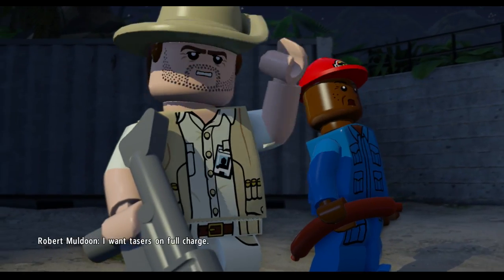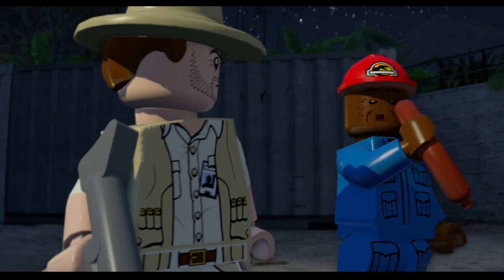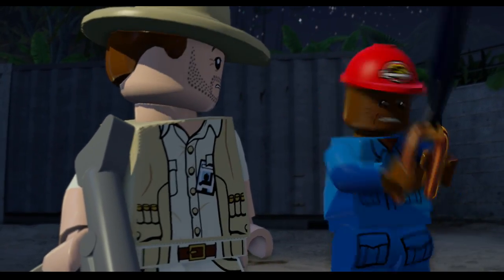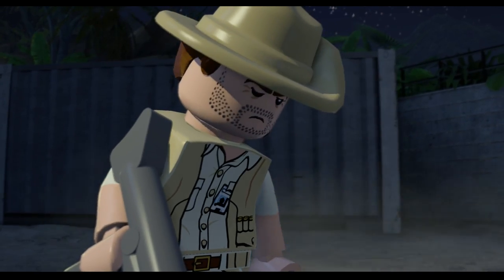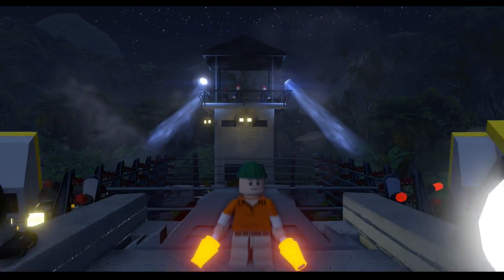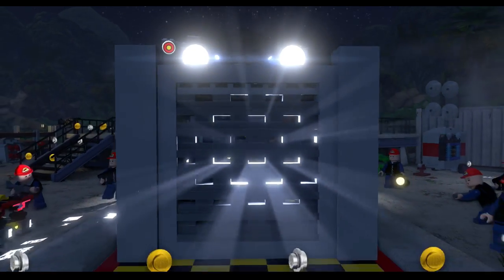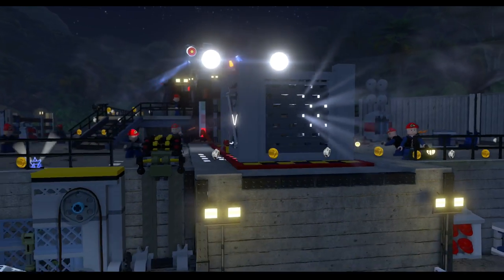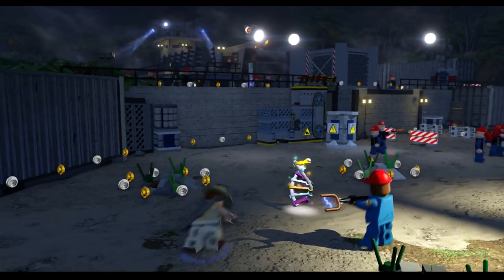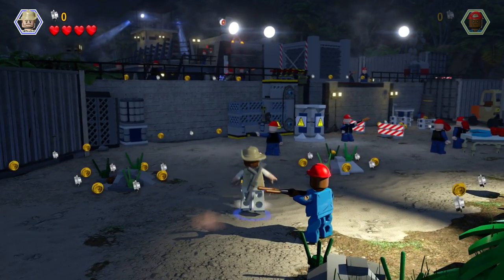I want tasers on full charge. That's not a taser. That's a taser. Oh no. Raptor transfer - okay then. This is our first part of the game, then. He's angry, he wants out of there. Wow, we just plop right into it then. Awesome, we're already ready to go. What is this, a little DNA strand? Can I hit this?